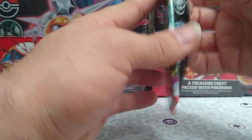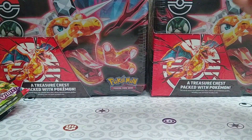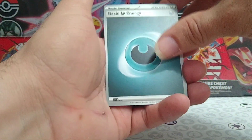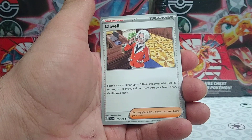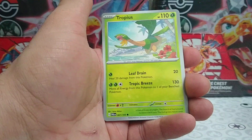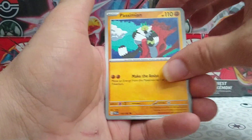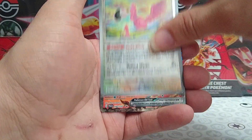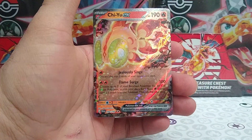On to our second pack of Paldea Evolved — Voltorb, a Cloudball, Tropius, a Faulkner, a Dunspar, a Passimian, a Reverse Rare Slowpoke, a Reverse Rare Flamigo, and we have a Cheeux card. Not bad, not bad — I like the artwork on that one.